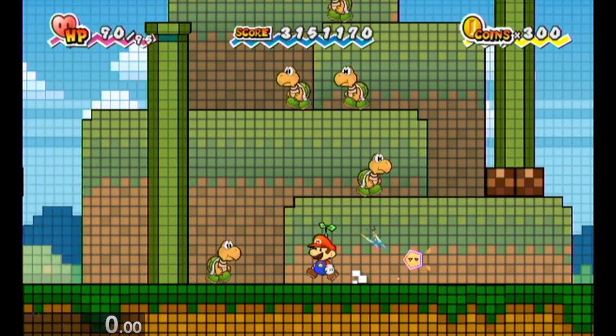What Ghost brought up to me is you could use Koopa Bowser to kill it. But what I figured out here is you can actually kick a different Koopa shell into it.